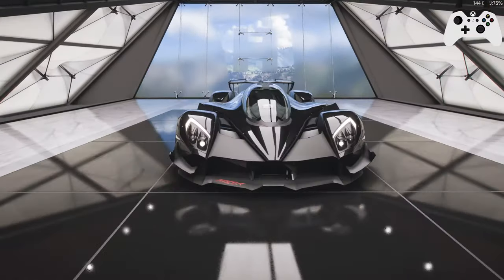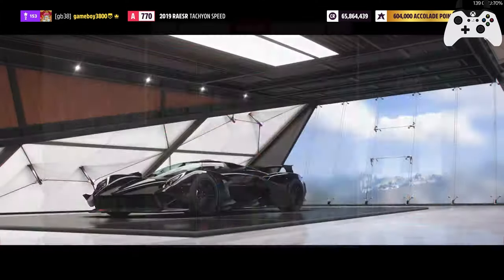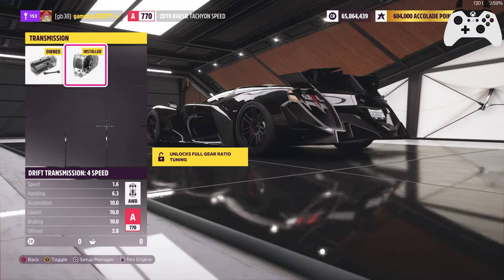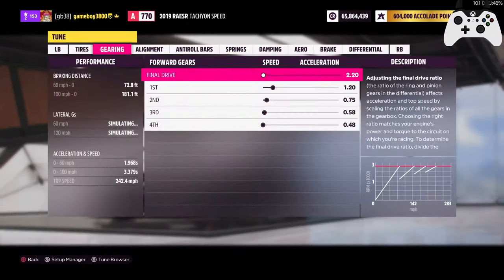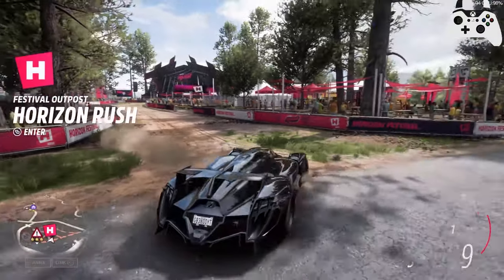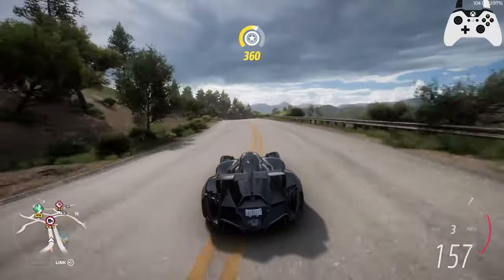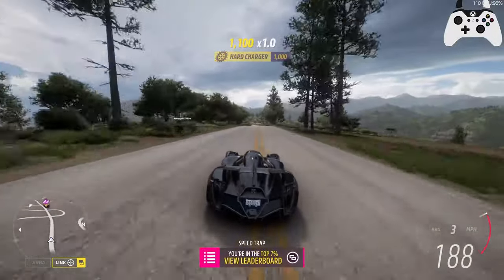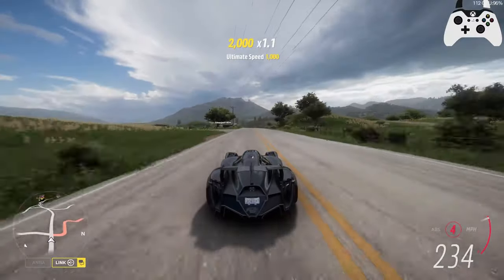Hey guys, Gameboy3800 here once again back in Forza Horizon 5. We're going to be doing two things today. First of all, we're going to show you how dumb the Razer Tachyon has become. It's now in A-class if you put in the four speed gearbox. It goes from X-class to A-class because it says its speed is 1.6. But if you just tune the gears so that it goes above 50 miles an hour, you get an A-class car that handles and accelerates like that. It's actually dumb.